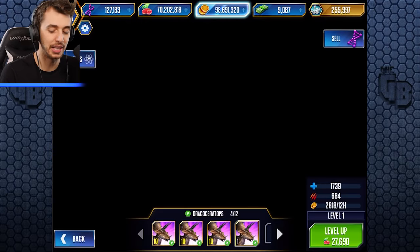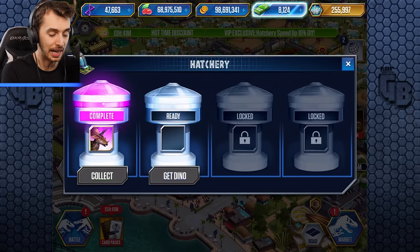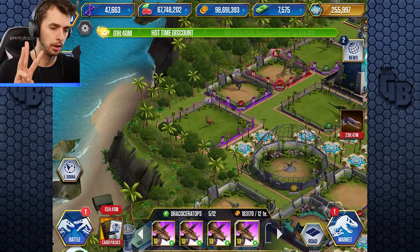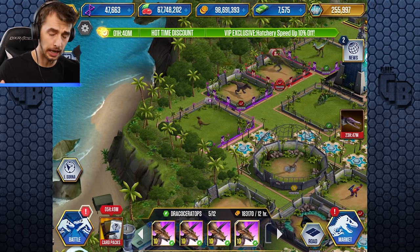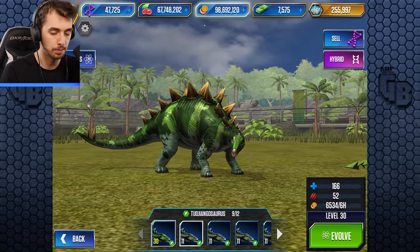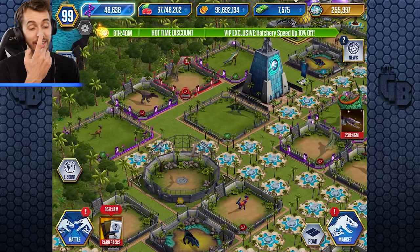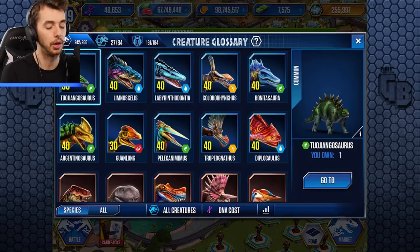I thought I had hundreds of thousands of DNA and didn't need to worry about this, but I don't. I'm going to have to sell some things now - I'm going to have to sell some dinos. Alright, that's five. We need three more, which is about 4,500 bucks but also about 210,000 DNA. We're going to have to go through and sell a lot of dinos. These are like 130 each - that's really getting us nowhere. We need legendaries - let's see what legendaries we've got.